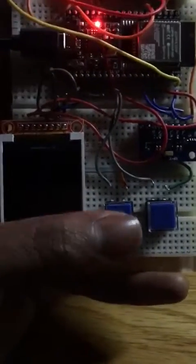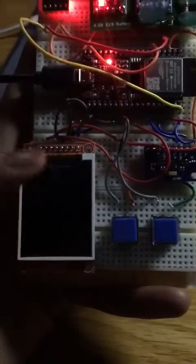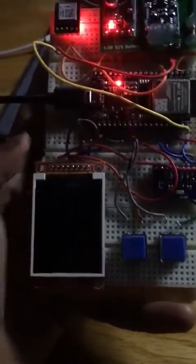So basically how this works is: you hit this button three times to get a new question. You present the question, hit it once if you think it's true, hit it twice if you think it's false. Let's go ahead and start it up.